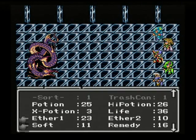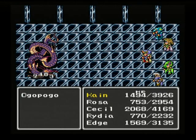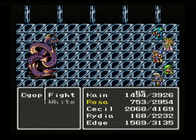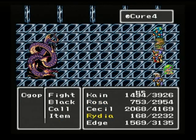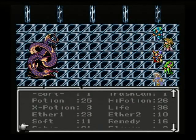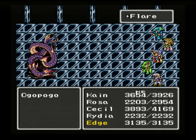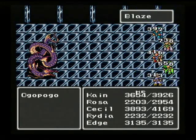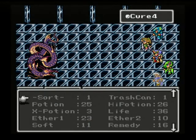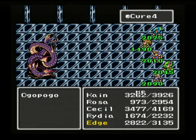Did you do enough damage there, buddy? I only got one Bacchus wine left — can't haste Cecil, unfortunately. I don't want a holy cane. But I might want to cure for some people. Flare does just as much damage as Bahamut, costs less, and it's faster. Go Rydia! Hopefully I can keep all my guys alive. Those Fuma stars do lots and lots of damage — love it. Which is why I bought so many.